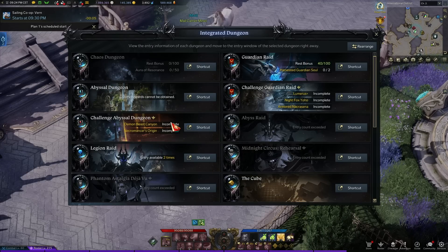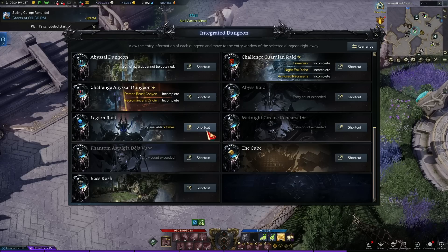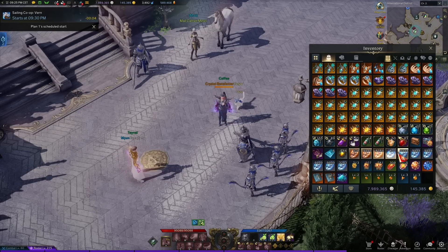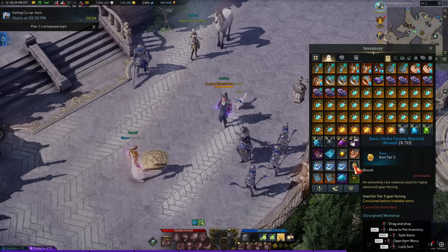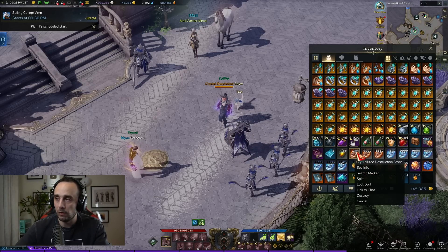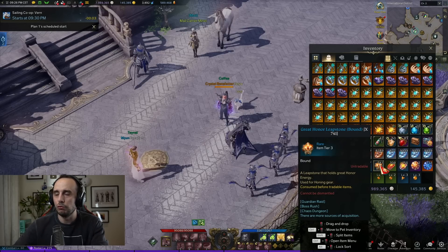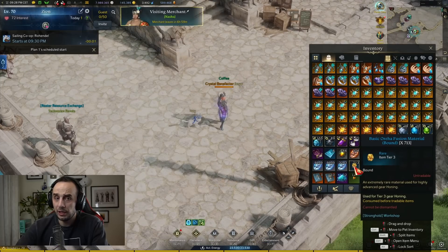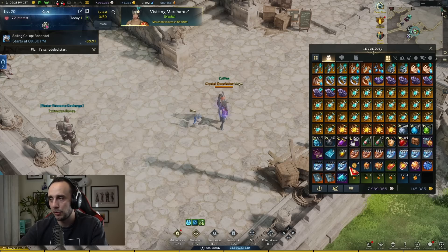Selling goods is another big way of making gold in Lost Ark. Tradable honing materials — like the stones for armor and weapons and the leap stones — are very valuable. As a tip for newer players: never go cheaper than the cheapest listing on weapon crystals, and generally don't go crazy cheap on honing materials — they'll sell regardless. Basic Oreha Fusion Materials and the greater version of them are also a great thing to sell.